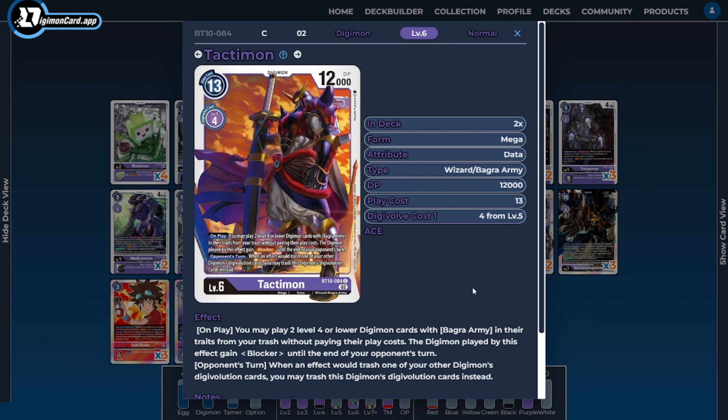Next, I'm going to be running two copies of Tactimon. Tactimon is one of the defensive tools we want to use — when we play him, we're reviving two of our Bagra Army-trait Digimon and they gain the Blocker ability. The Digimon we revive will ideally be used to anti-tempo the opponent, and we can utilize Tactimon's inheritable abilities as basically a battery for those Digimon when we're trying to trash inheritables to anti-tempo the opponent.